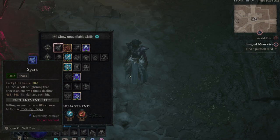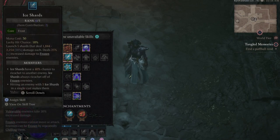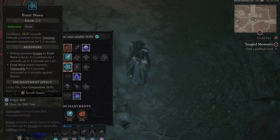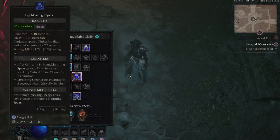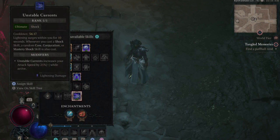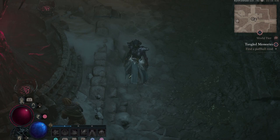Now let's go through the actual skills being used. We're using Firebolt for our enchantment to proc burning on every target, and we're using Ice Shards to proc whenever we freeze. We're using Flame Shield for the immobilize and invulnerability, Lightning Spear for the distance stun and damage boost, and Unstable Currents for the ultimate.